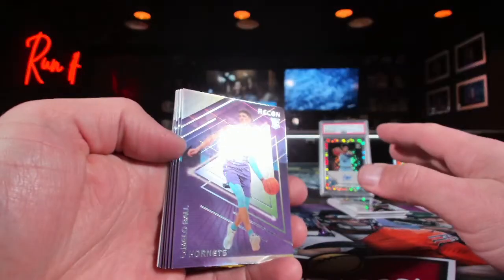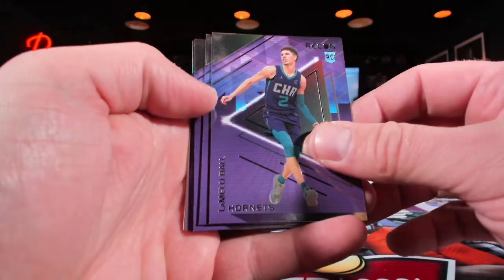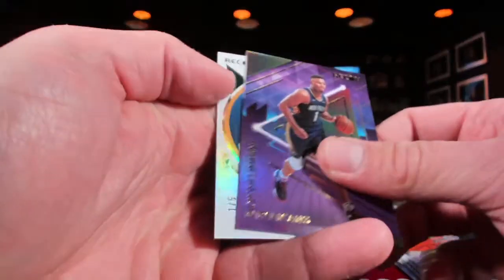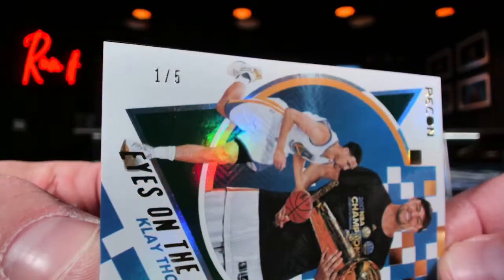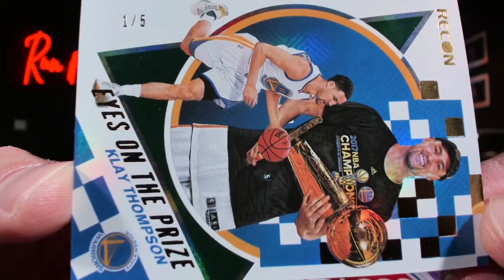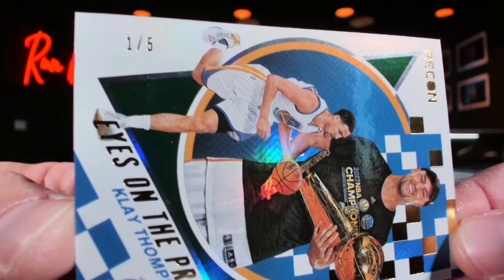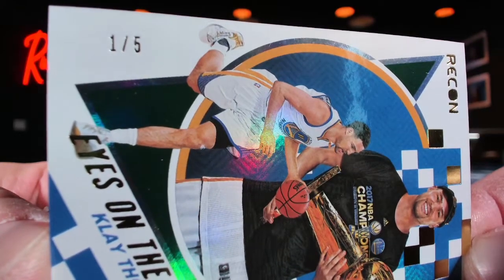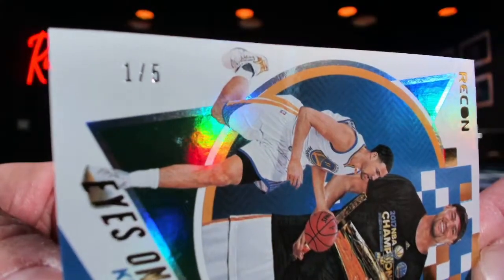We're down to two packs — Milwaukee Bucks and Sorrow are about to pull a mad upset. You can stop with the red any time now. Oh my god — with the tie! One out of five! Clay Thompson and the Golden State Warriors! Oh my god — this has never ever ever happened!